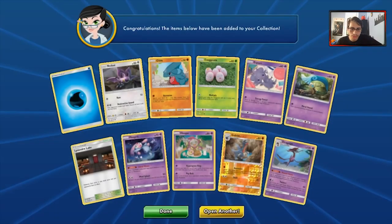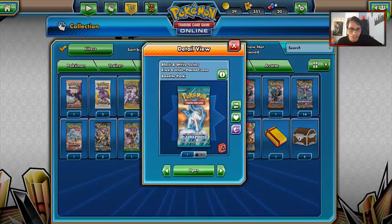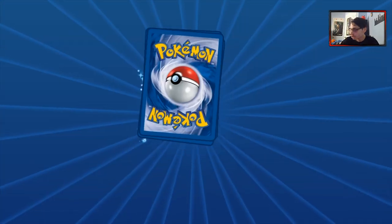So we got Dragalge — not really anything great. Sultabite is fine for trading I guess, but other than that the pack was worthless. However, the juice is in Plasma Freeze — let's see if we pull a Secret Rare Ultra Ball.